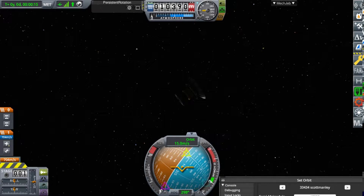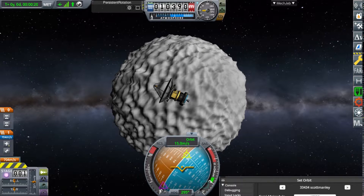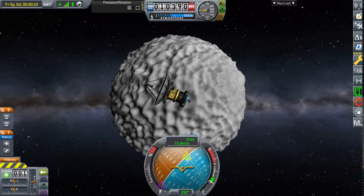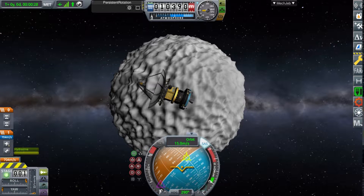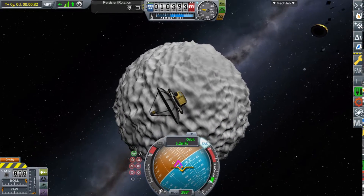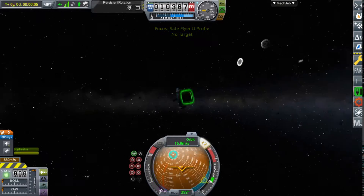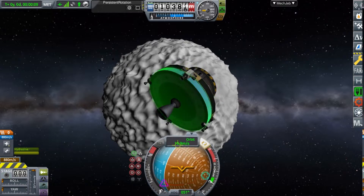And here we are at Scott Manley. I have no idea if this is what it actually looks like. I 100% legit flew here. Okay, in all seriousness, for somebody as inexperienced with Realism Overhaul as me, I am not going to be flying over here. I may have smashed all the lander's solar panels. I wasn't expecting that to happen.